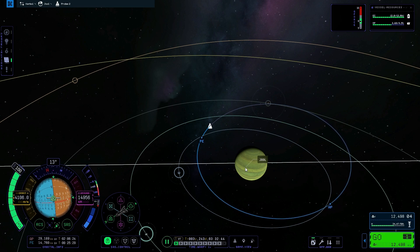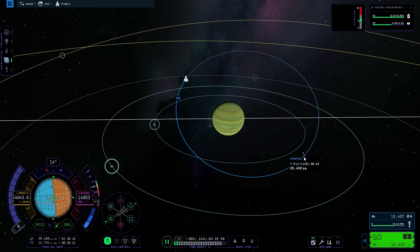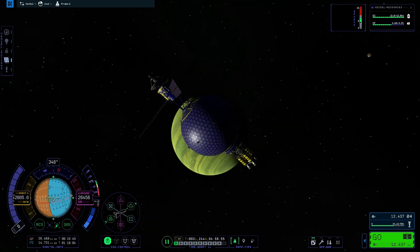I'm thinking I'm changing my apoapsis — my furthest point from the planet — but I can't change my periapsis when I'm this close to the periapsis. So we're going to fly over here, time warp to that point, and now I'm kind of far away from it. I've got to rotate all over again because I need to flip around and burn in the opposite direction.